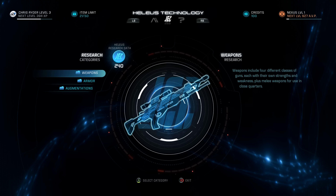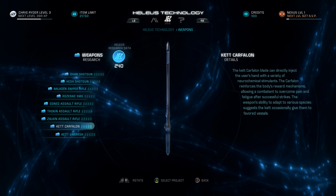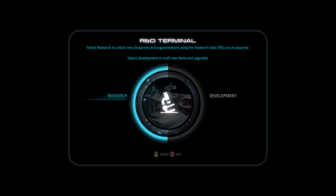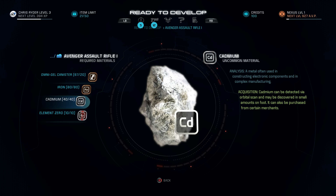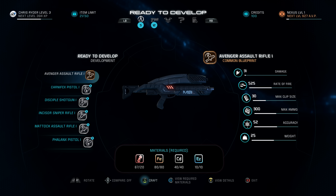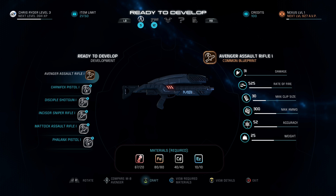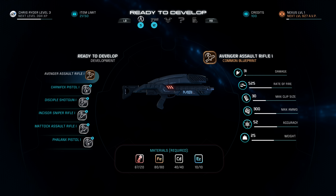We don't have any research points right now, but we do have 240 Helios points. In the development tab, you can see what materials are required to craft each item. We actually have enough to craft the Avenger assault rifle. You can compare it to your current loadout — we have the M3 Predator pistol and the Inmate Avenger, which is essentially the same weapon, so there's no change. That's why the comparison shows them as identical.